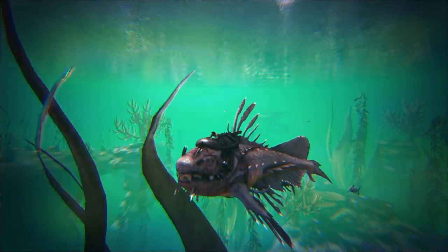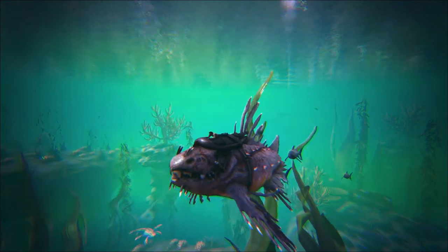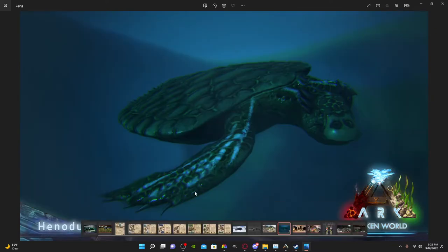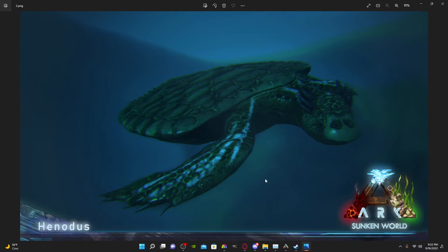And that is it for the Sunken Worlds — but wait, I almost forgot. GigaRaptor sent me some photos of creatures being worked on for the Sunken Worlds. First we have the Altelfinax, which is kind of like a water T-Rex. Then we have the Hendios, which is a turtle — yes, we've got another turtle coming to ARK! If you want to read up on these guys, they are in the dinosaur tab on their Discord.